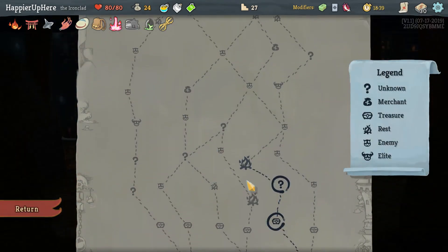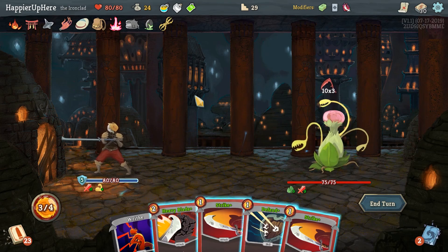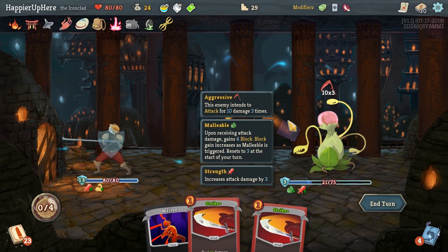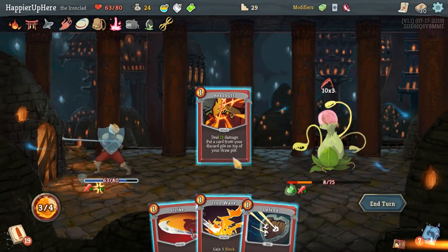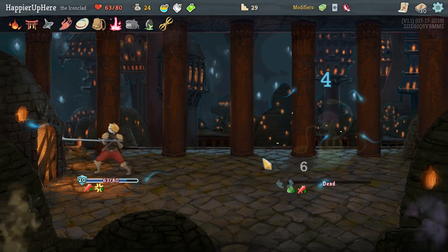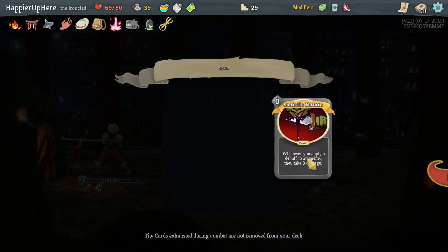I'll take a Wall Strike. Here we heal for nothing really — I think if I had taken Apotheosis I could have skipped on the Fusion Hammer. Let's do Armaments, Flex — Heavy Blade does 54. I'll defend. Then we can do Rage, Headbutt the Heavy Blade — should kill next turn. I'm going to play Strike — actually that will kill. Shrug It Off. Inflame's signature — we already have two copies, we don't apply that many debuffs. It's basically just two vulnerability applications. It's zero cost though, so let's take it.